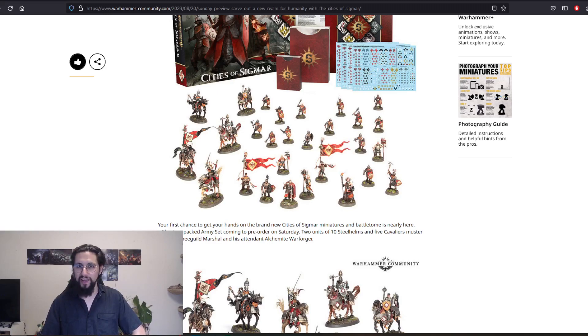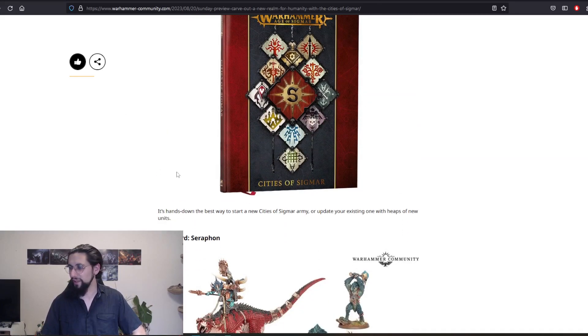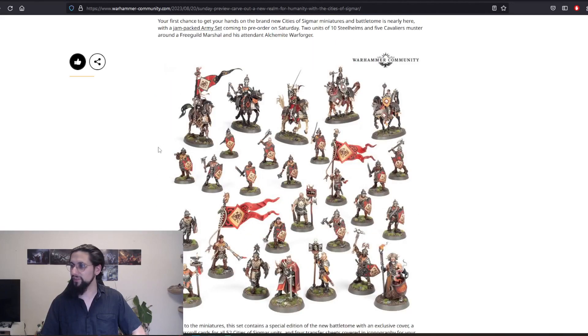You forgot the relic! In addition to the miniatures, there's the special edition Battletome, the decals, the army warscroll cards, and yes, the orders and other extras.